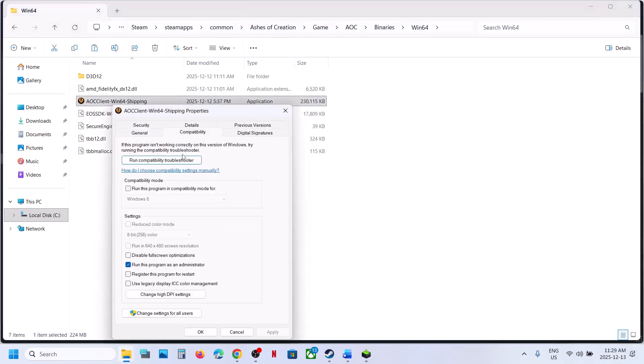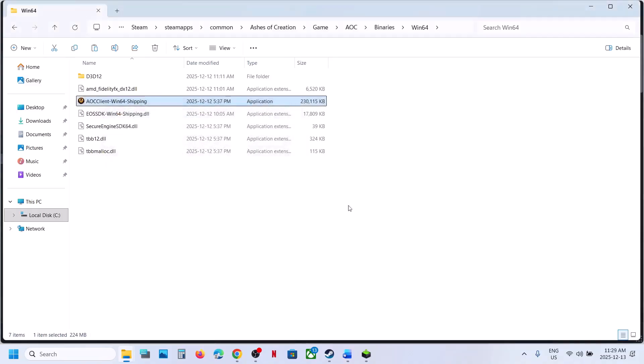Still not working? Go to Properties again, go to the Compatibility tab, select Windows 8 compatibility mode, hit Apply, click OK, launch the game and check. You can also try Windows 7. Hit Apply, click OK, launch the game and check. When you have tried all these boxes and it is still not working, you can uncheck these boxes, hit Apply, click OK, and follow the next step.